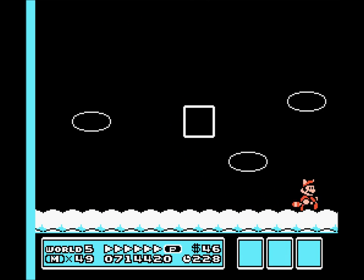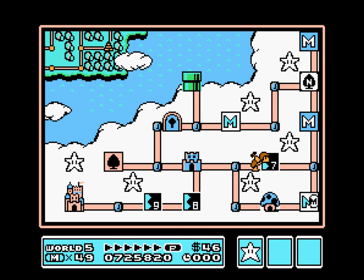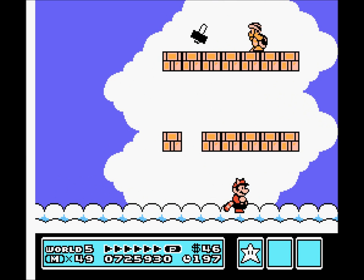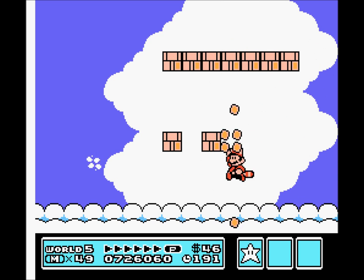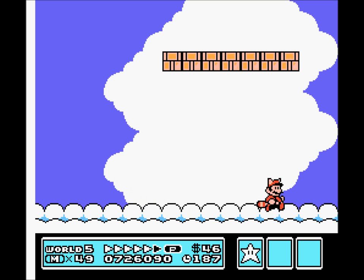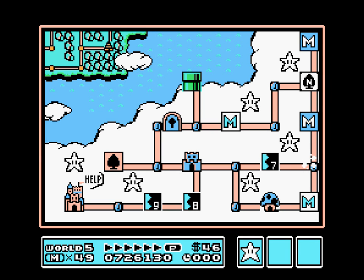Yeah, that's right Mr. Lakitu. I turned you into a bunch of coins and then you died. What are you gonna do about it, Daddy? I don't really know how these guys managed to get up here - they wouldn't be able to breathe. The air is thin. It's like being in Denver - being a mile high, it becomes harder to breathe. But I've never been there, so I wouldn't know, but that's what I hear.